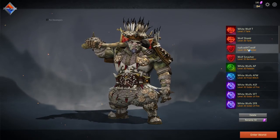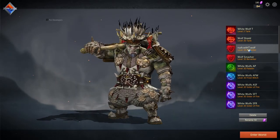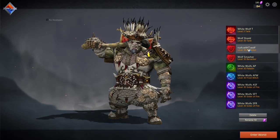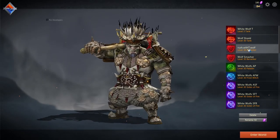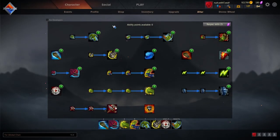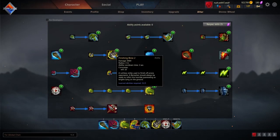We also have a change for the berserker: his Finishing Blow now deals 5% more damage. I'll show you the skill. Here we are on the skills list — this is the one that changed. The Finishing Blow now does 5% more damage, so the damage number has gone up.